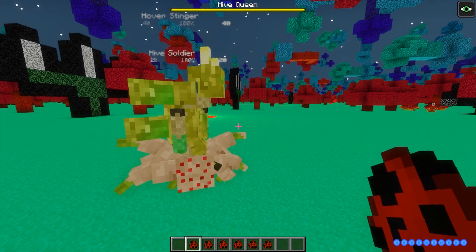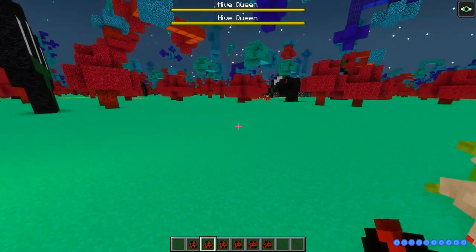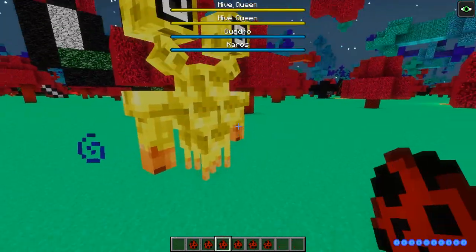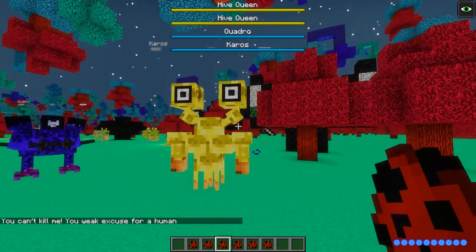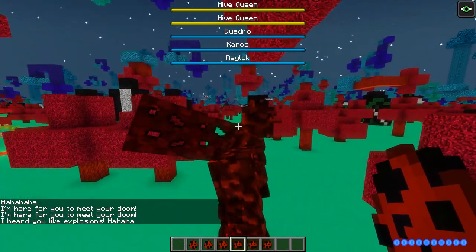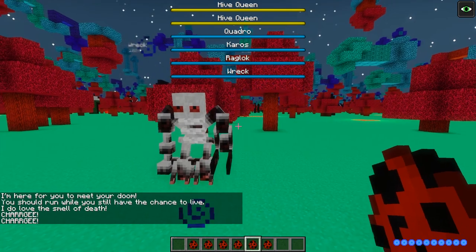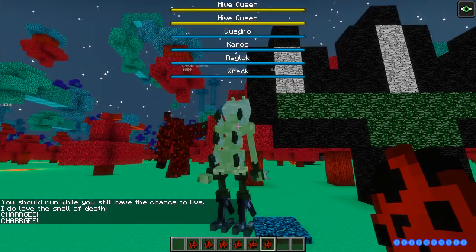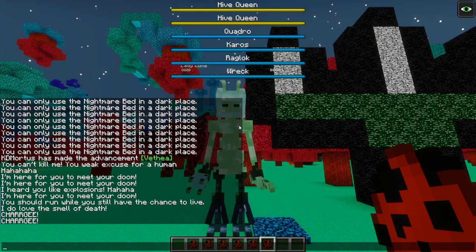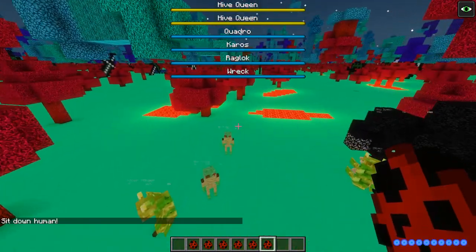Here we have the bosses: a Hive Soldier and a Hive Queen — she spawns in her little minions to help her out, so you don't want to mess with the hive. Next up we have Quadro — a four-headed dude, pretty cool. Then we have Kauros — a tough imposing boss. Then there's Raglock — awesome looking. Then Wreck — weird and terrifying but not the biggest. And finally Lady Luna, who announces 'you should run while you still have the chance to live' — not very ladylike. The Hive Queen is already spawning in a ton of minions.